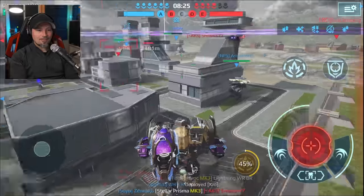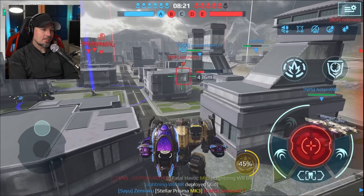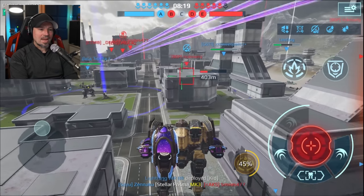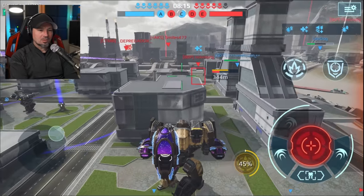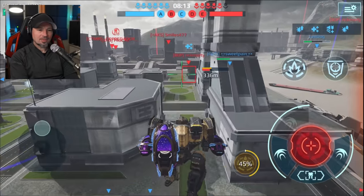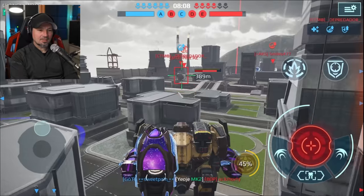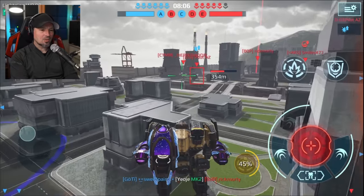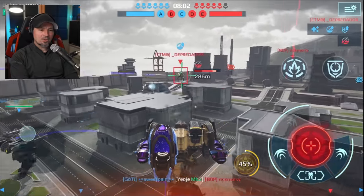Alright, let's go ahead and drop our Kid Titan in and walk over this way and hope we can find somebody to beat up. I am very, very impressed with what these pilot skills do to the Kid. Every time I play a Kid without the pilot, the Kid gets wrecked almost instantly — the second somebody starts shooting at it, it just goes down and dies. And it's currently very, very hard to kill.